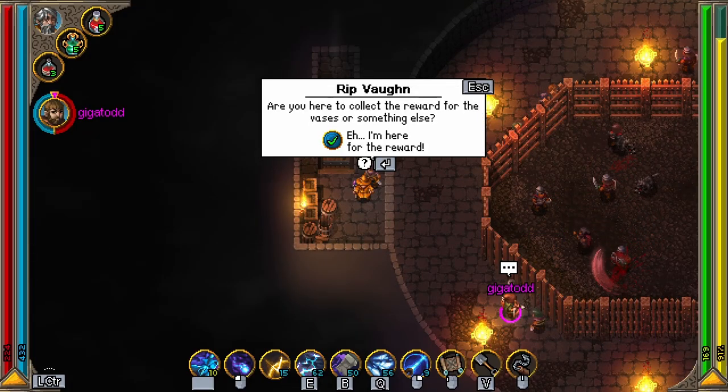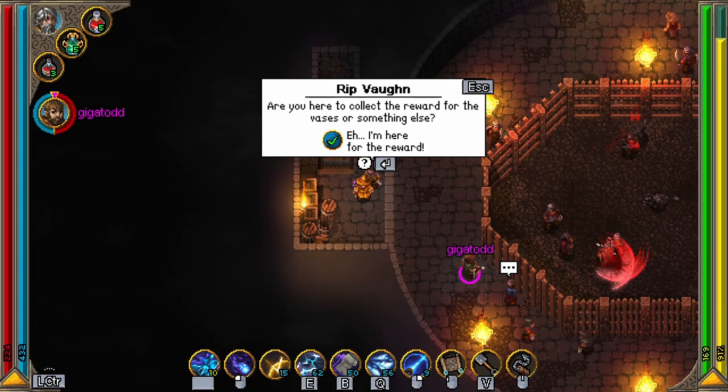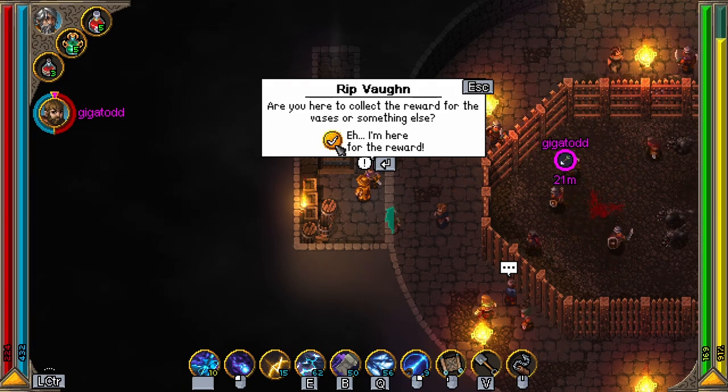Hello and welcome! Today I'll be showing you where to find all four of the hidden vases. The vases are located in the thieves tower on each floor.